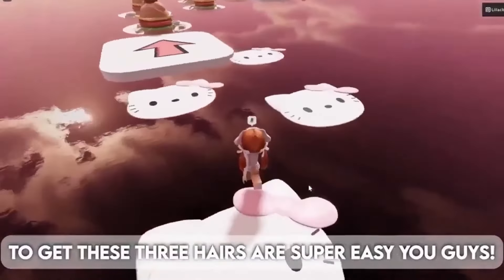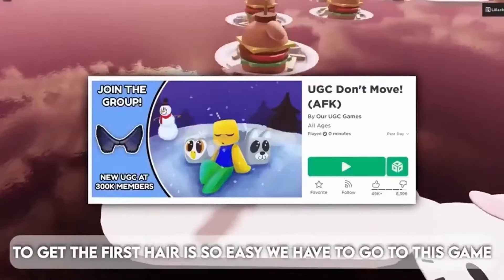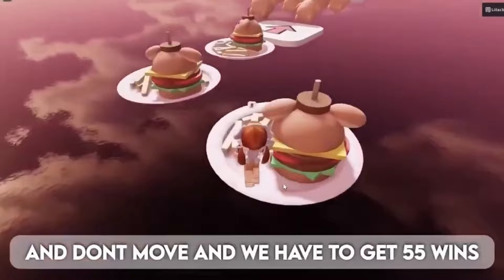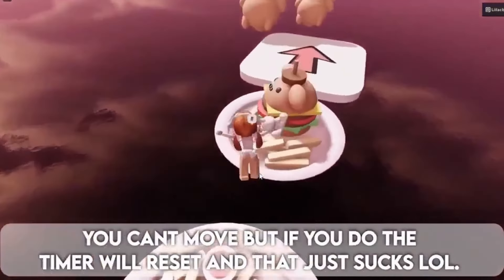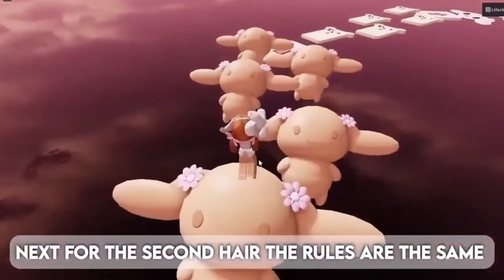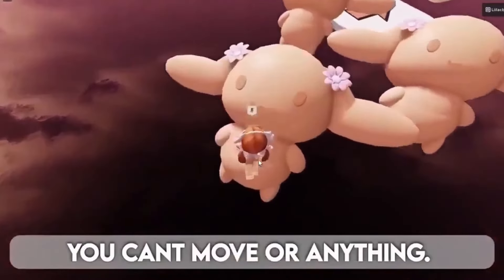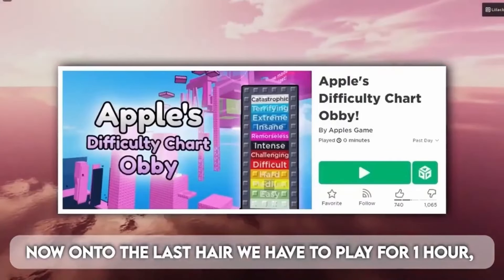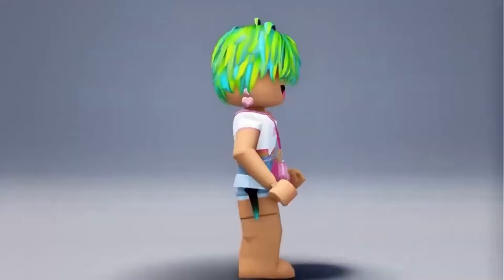Getting these 3 hairs is super easy! To get the first hair, go to this game, don't move, and get 55 wins — then trade those wins in for the free hair. You can move, but if you do the timer will reset. For the second hair the rules are the same — you can't move or anything. For the last hair, you have to play for 1 hour, reach stage 90. Here are the cutie hairs.